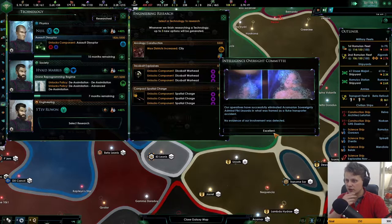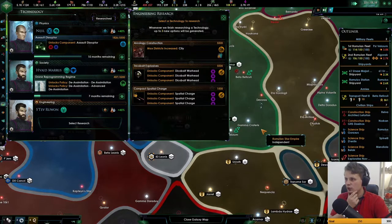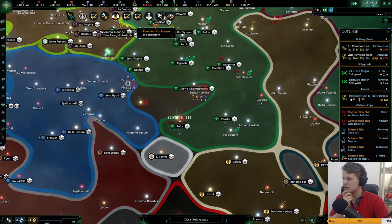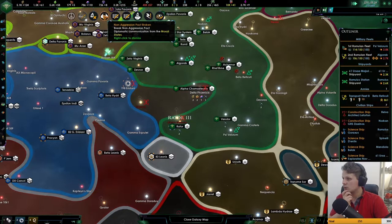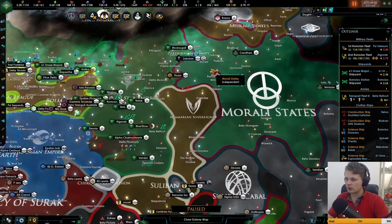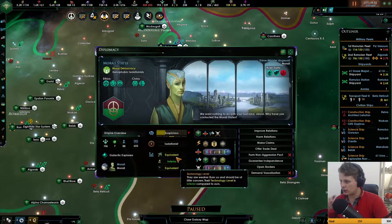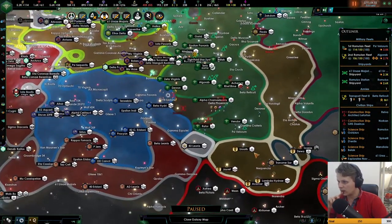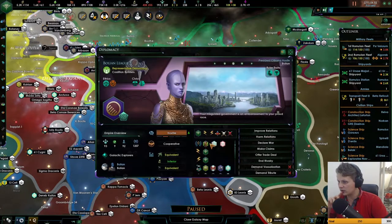Intelligent oversight committee — we did destroy one of their leaders. Let's go with max districts on cities. Non-aggression pact has been broken — we don't care about that.